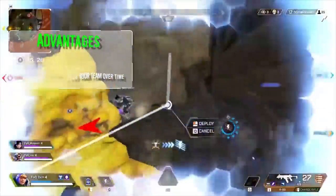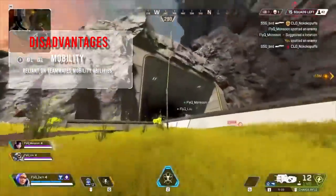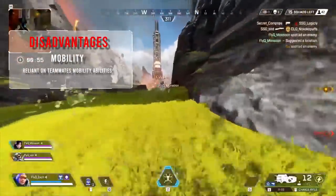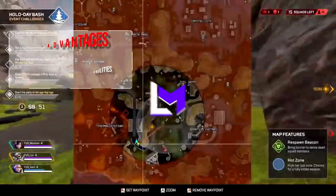However, the disadvantage of playing Watson is that you don't have any mobility options — like Wraith has her Into the Void, and Pathfinder has a huge grapple, and if you play Gibraltar professionally, Gibraltar has his bubble too. So with that being said, you've got no way out if you get caught, and it can be really punishing.